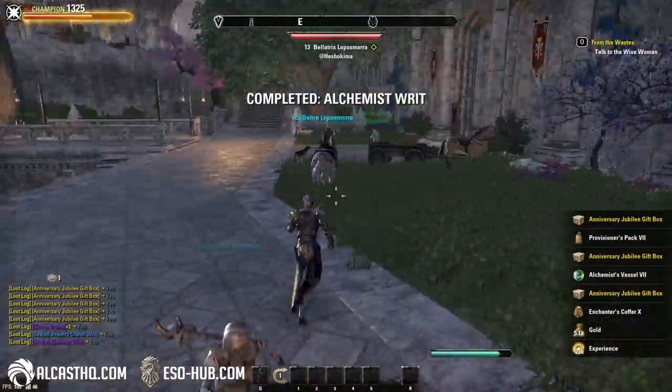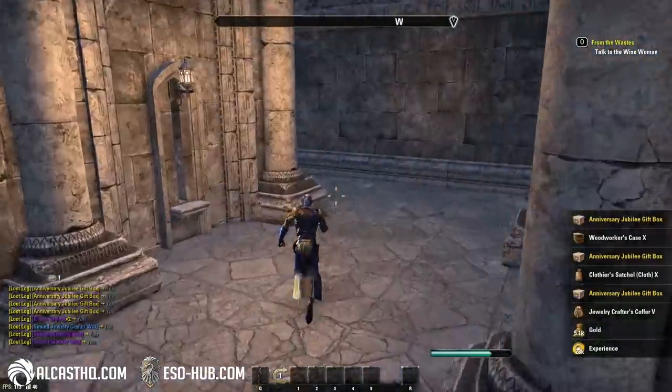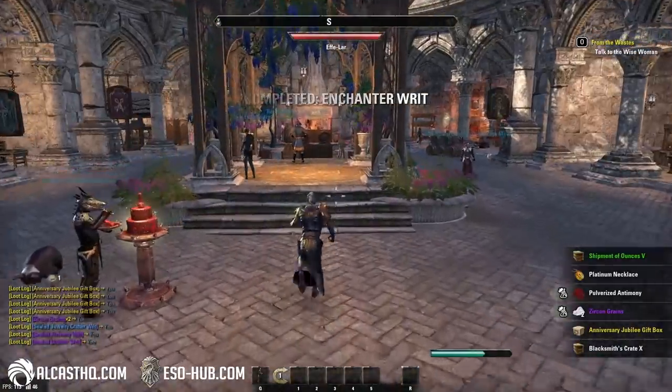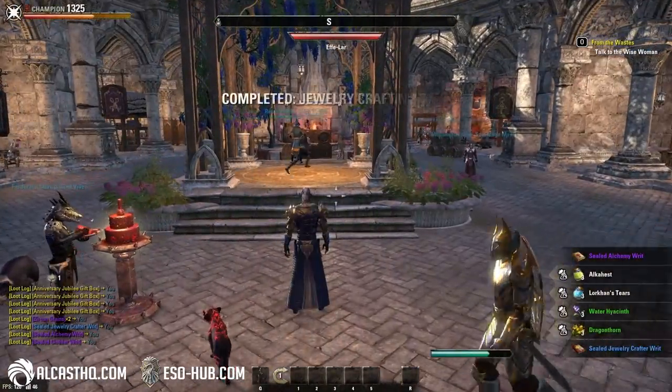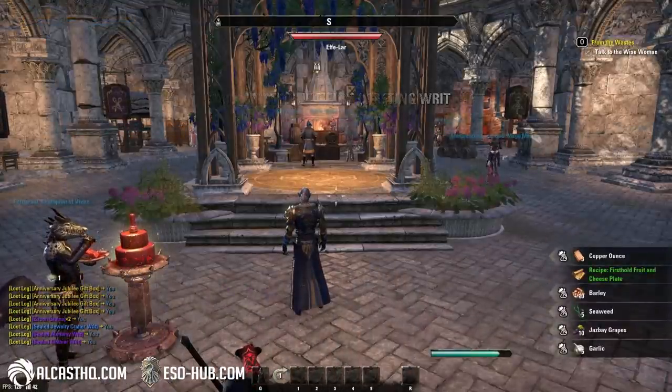The cool thing about crafting writs is that you sometimes also get gold materials just for free. You can literally make several hundred thousand gold a day if you have like 18 characters and you do this every day.